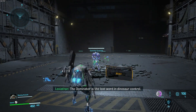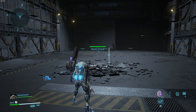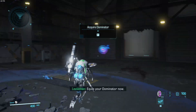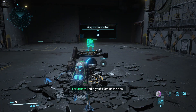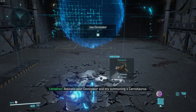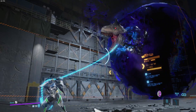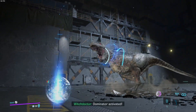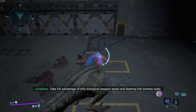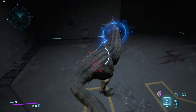The Dominator is the last word in dinosaur control. Equipping the Dominator allows you to command dinosaurs in combat. Equip your Dominator now. Activate your Dominator and try summoning a Carnotaurus. Take full advantage of this biological weapon and destroy the dummy. One shot.